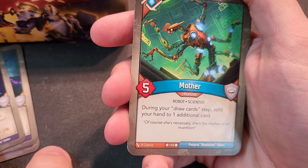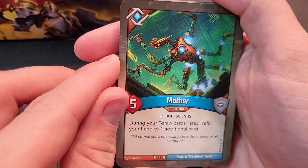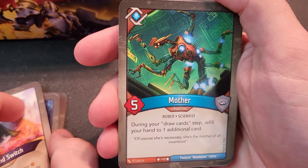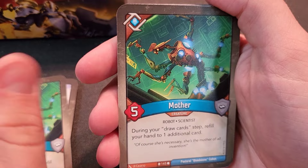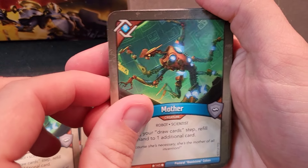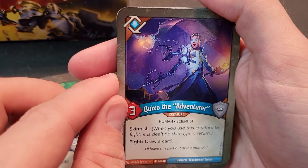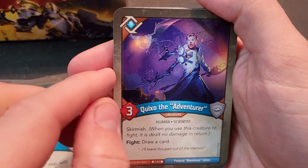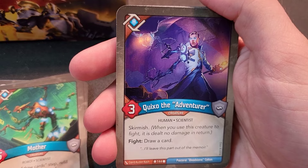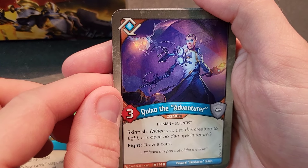There aren't many creatures — only about three. Mother — during your draw card step, refill your hand to one additional card. Crazy card, five power. And there are three Mothers in this deck, which is insane! Even just getting one or two out in a turn, you'd draw up to nine cards instead of six.